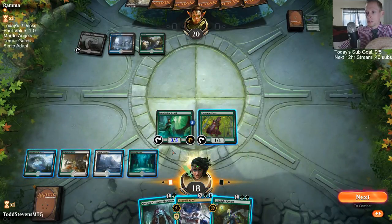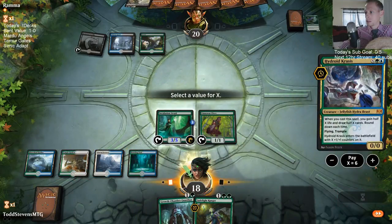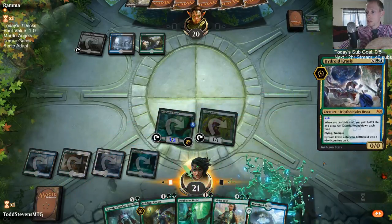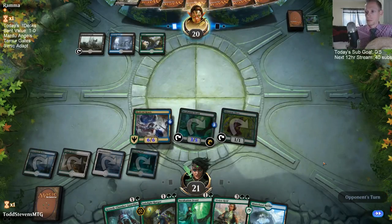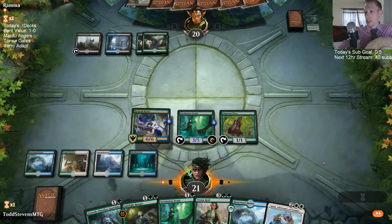Four, five, six mana — I want to do this before the Druid leaves. I know they can just Contempt the Krasis, but we get to draw three. That's like the best our deck can do: turn one land, turn two Incubation Druid, activate it. Wow.